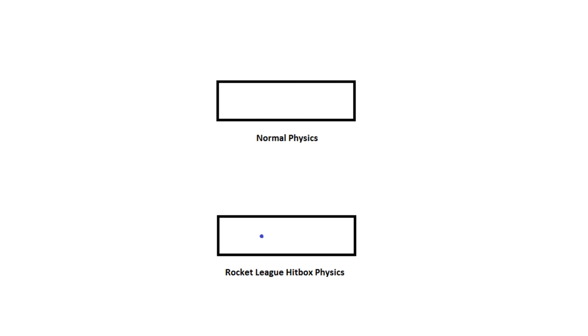The first thing you need to know is that physics works differently in Rocket League than in real life. In normal physics — the top example — you have a ball with an angular trajectory approaching a flat surface, let's say 60 degrees. Once it hits that flat surface it reflects, so the angle of incidence — the approaching angle, 60 degrees — is equal to the angle of reflection, 60 degrees.